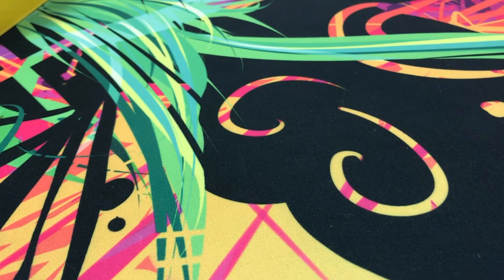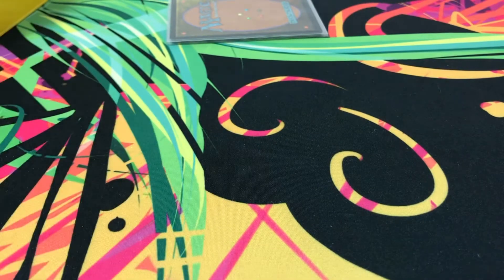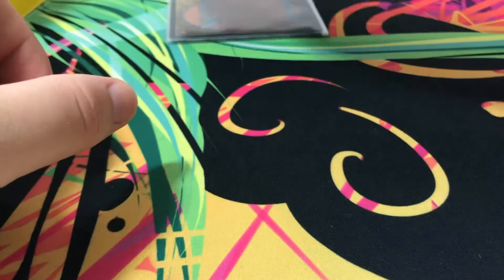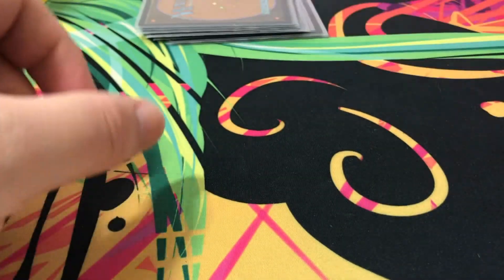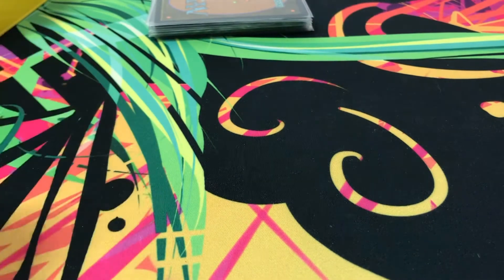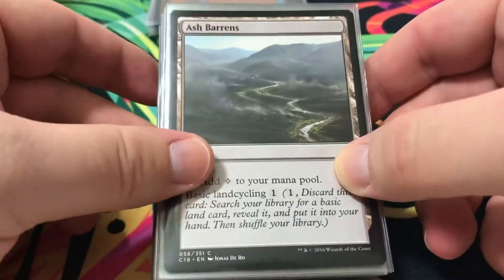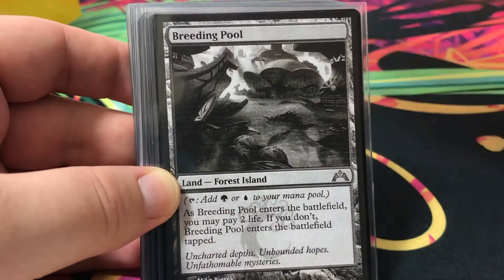For basic lands I have four Swamps, six Forests, three Islands, and three Mountains. Total lands: 38. I might need to work on my basic land base since I do have a lot of proxy lands in my utilities, but you can hardly tell because I have my card backs on — so there's no cheating if you're concerned about that.